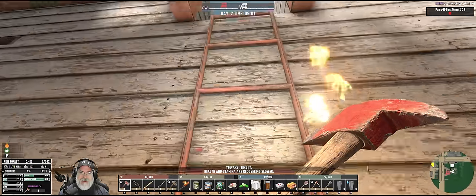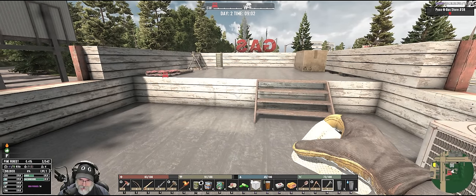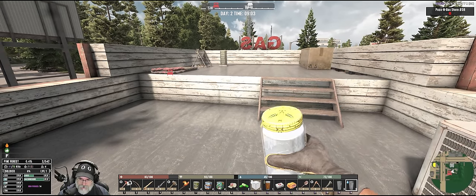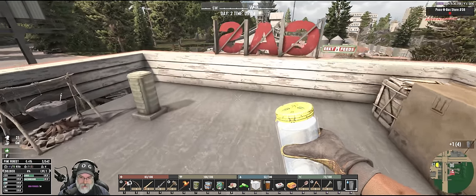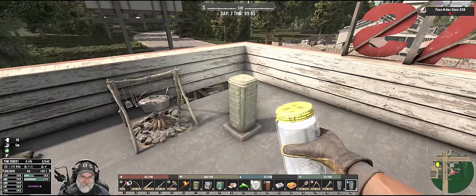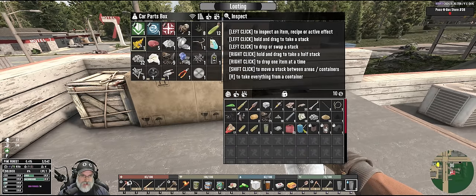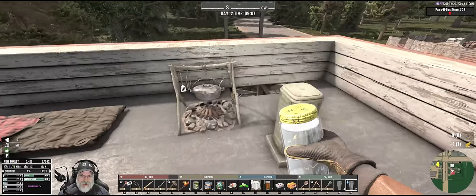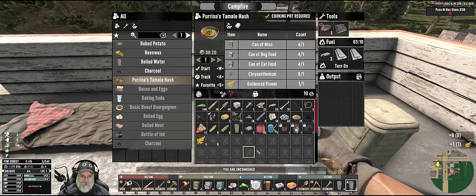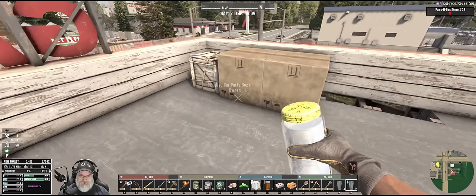Let's go back up here. We're thirsty — let's go ahead and just drink some clean water. We're in pretty decent shape food-wise, but we still have those other cans of food, so we need to prioritize chrysanthemum and goldenrod, and let's make another one of these hash thingamadoodles too, just to get ourselves topped off.